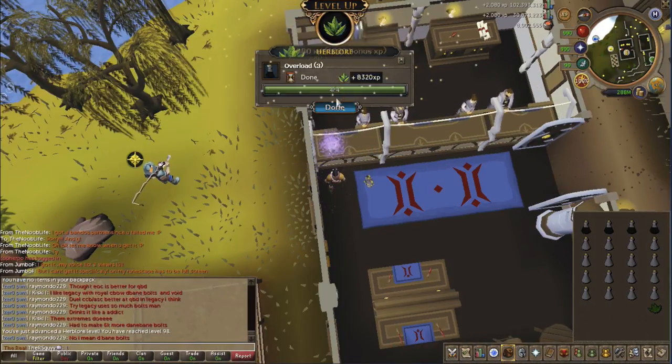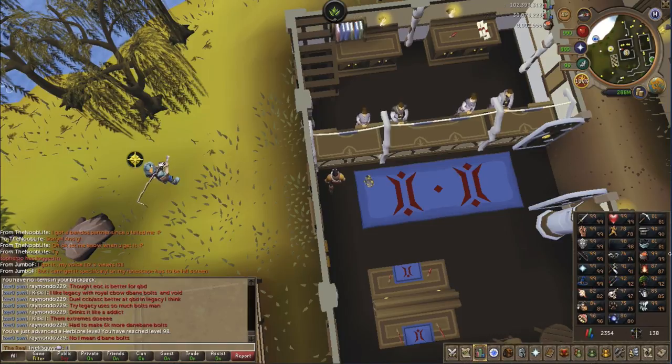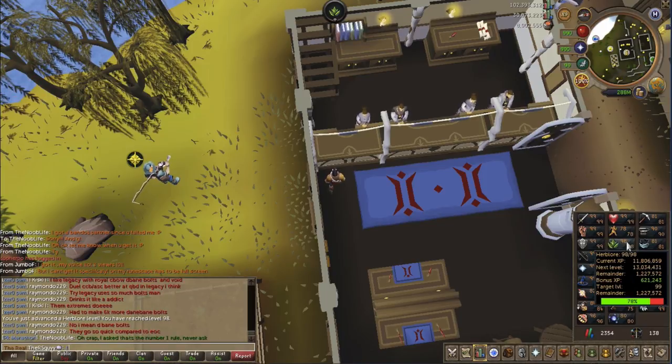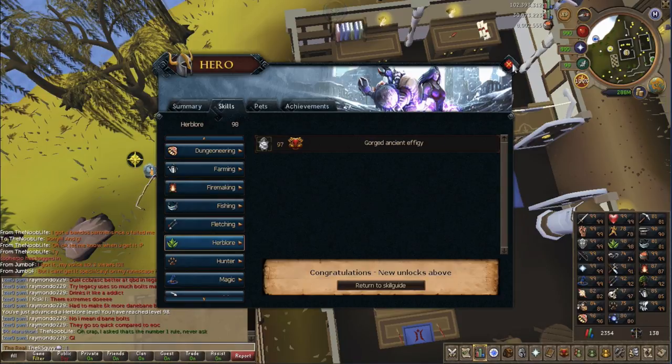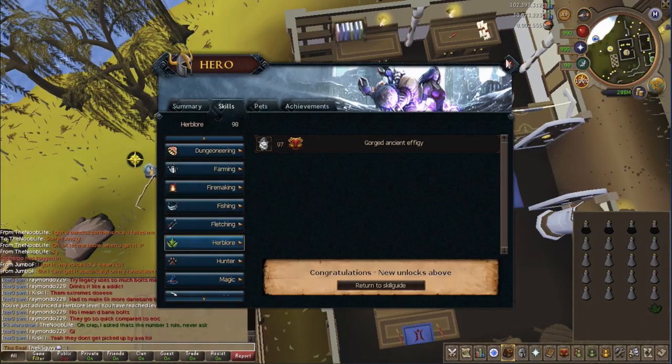Oh my god, level 98 Herblore. One more level, which is like 35 minutes of work, but I'm going to run out of overloads to make, I think. Is there nothing unlocked with 98 Herblore, really? That's kind of lame. So what do we need? We need 1.227 million and we've got 621k bonus XP, so I did that almost perfectly with the bonus XP. We can do Gorge, FGs — obviously that's 97 — but yeah, the XP is getting racked up there.